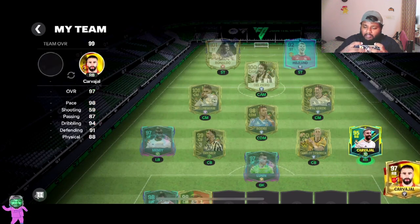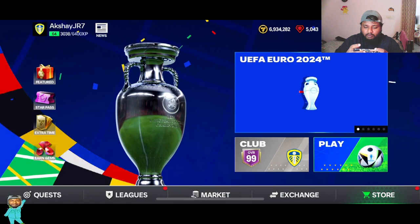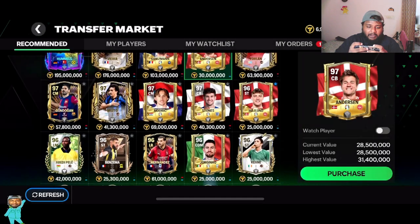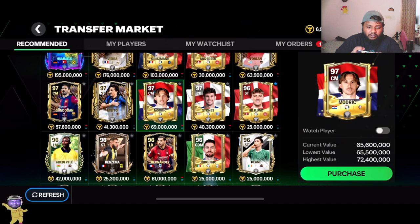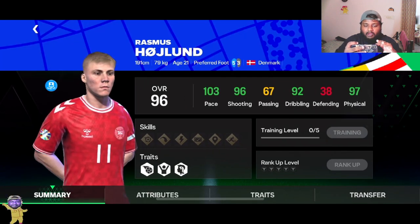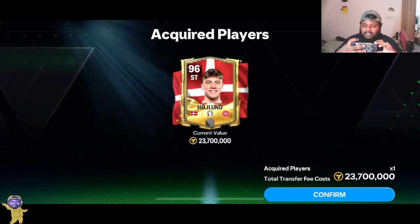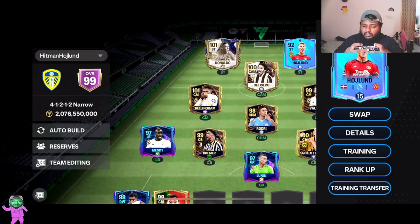We also need to upgrade the Carvajal card — we have a 95 which was a 93 initially and got a plus-two upgrade. Then we'll go to the market and get the Haaland card. Look at this: a 97-rated center back for 28 mil — that's insane. The 96-rated Haaland card has 103 pace, 96 shooting, three-star weak foot, three-star skill moves, and 92 dribbling. I've already purchased him for 23 mil.